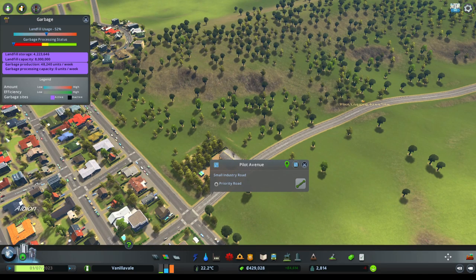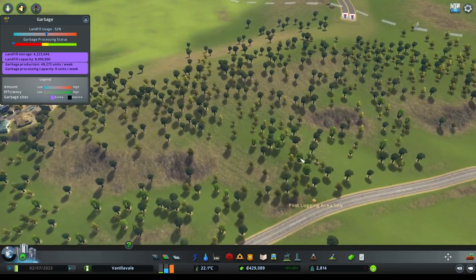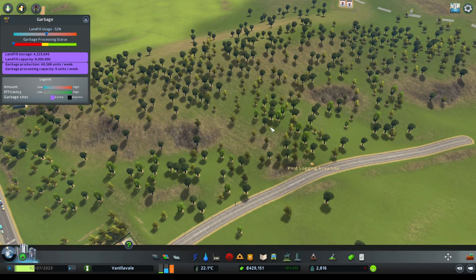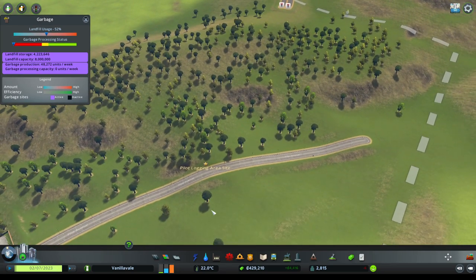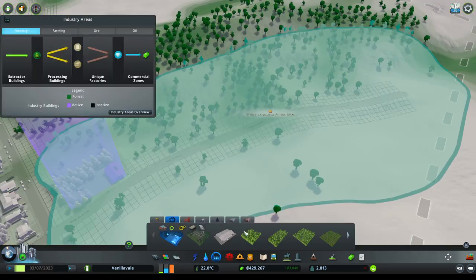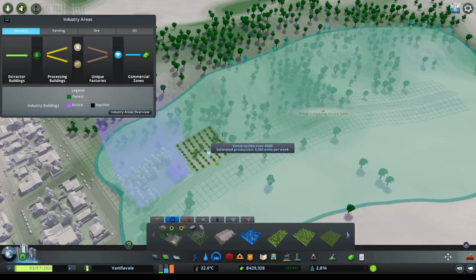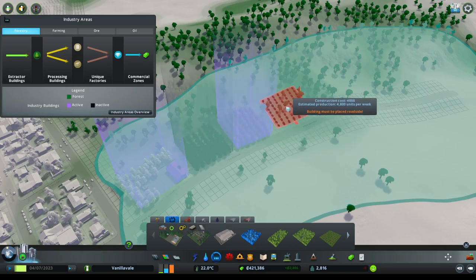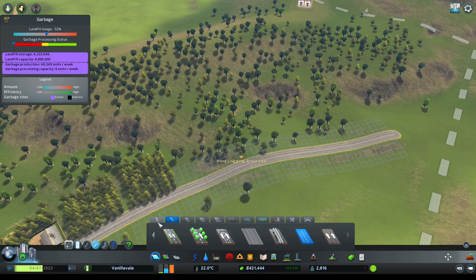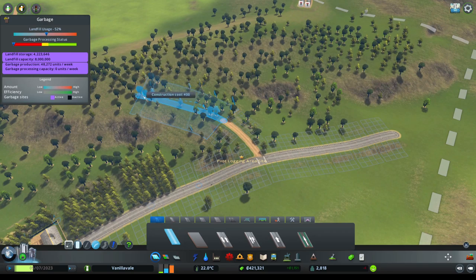Let's continue the expansion of our logging camp. We'll do a few of these right on the road here, then grab this and start to meander a little road up the hillside.